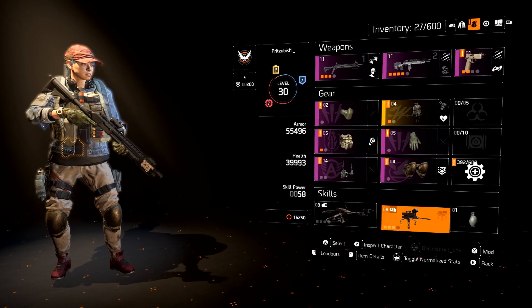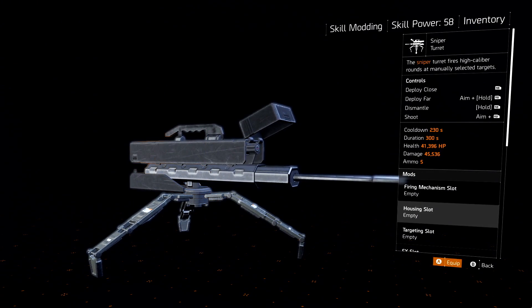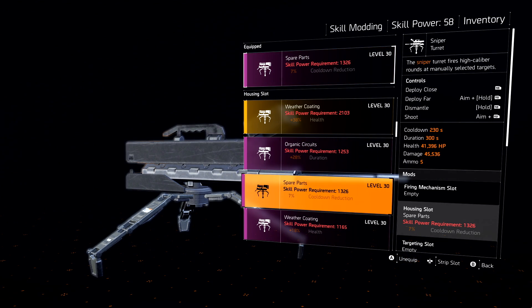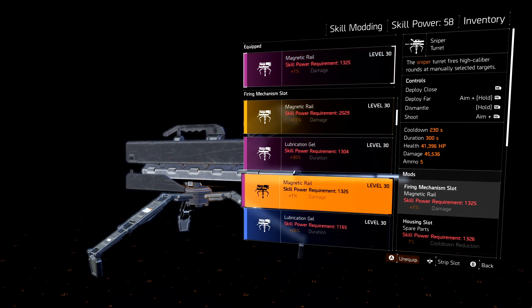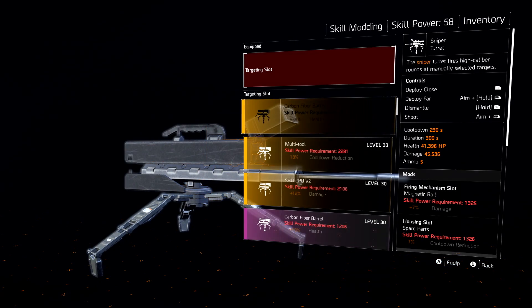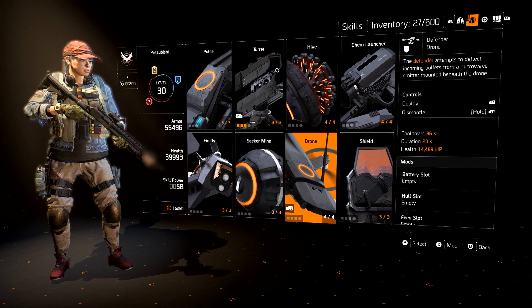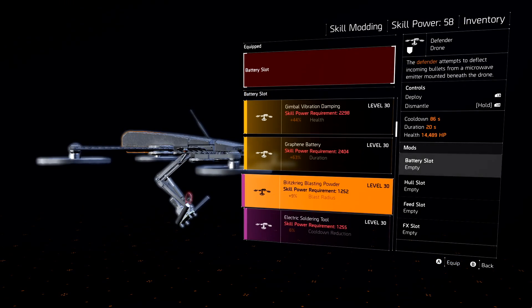Once you've picked a skill and a variant that you like, you can further customize it through skill mods. These are similar to gear mods in that they have random stats, as well as a level and quality. They are also dropped from enemies and can be crafted to fit the appropriate skill and slot. For example, a turret barrel skill mod will only fit on the barrel slot on the turret skill. Skill mods also have a skill power requirement that needs to be met for them to be functional, so make sure you pay attention to see if you have the appropriate values.